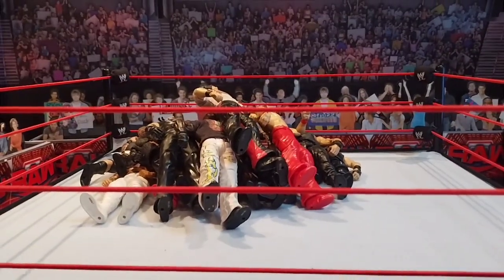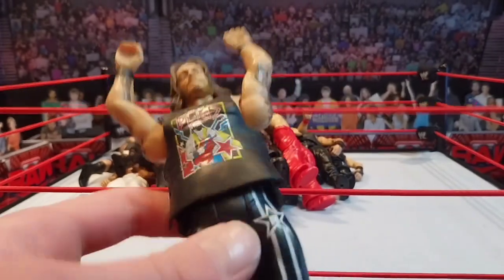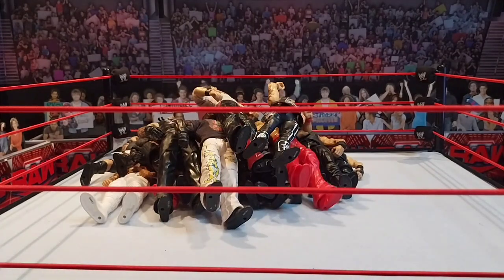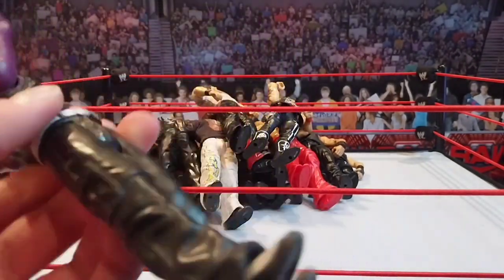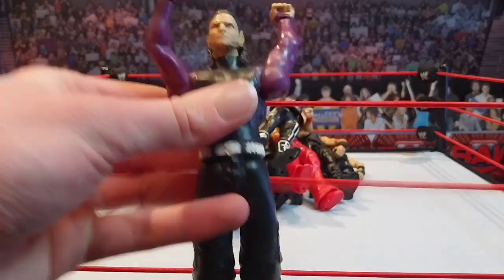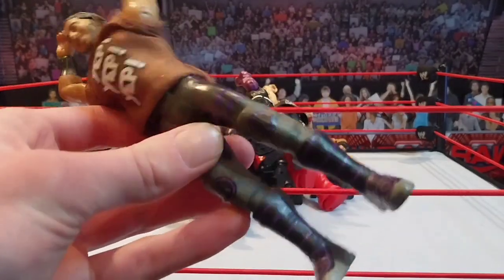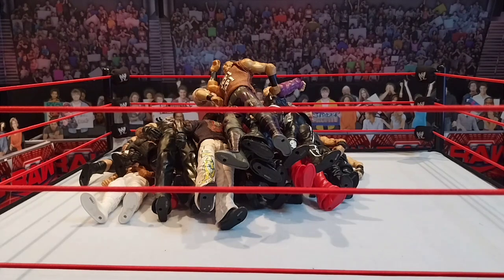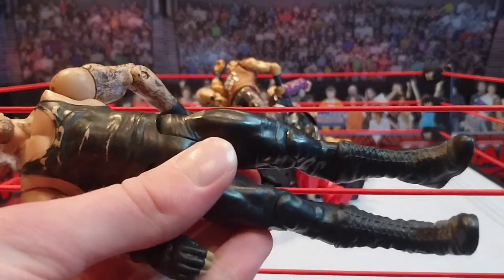We've got this Edge basic — a terrible figure. I think I got it for the Kane that came with it and honestly I kind of regret buying this instead of something better. Got a Jeff Hardy basic — pretty good, actually on the better side for basics. That Edge though — Jesus. We've got a Mustafa Ali basic — I've always been a fan of this one. I never got the elite of this but I do have a sick Mustafa Ali elite; unfortunately he's not with the company anymore. Really old Undertaker basic which I believe isn't even mine — I think it's my brother's, but it's in the collection now.